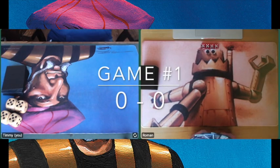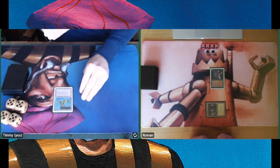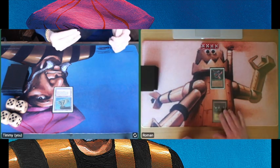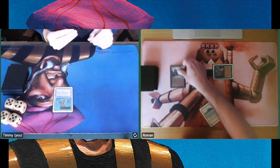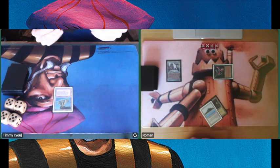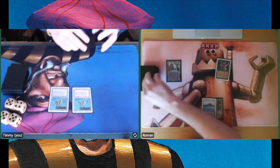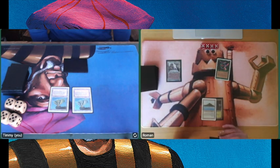Game number one. I am sitting on the left with the Timmy flame, and my opponent is here. Starting early with a Crypt Sprites on turn one. As you may notice, the setup is a little bit different — I'm upside down and Roman is the right way. Let me know in the comments below if you like this setup. Is it making you dizzy?